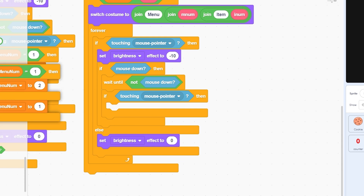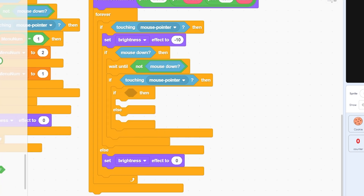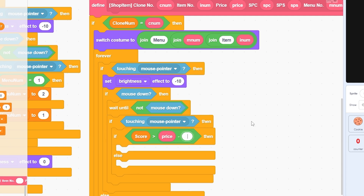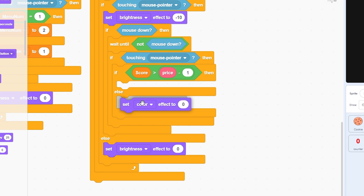When clicked, first check if the player has enough score. Use: if score minus price is greater than or equal to negative 1 (score >= price). In the else branch, apply a fisheye effect of negative 25 to show the player cannot afford the item.